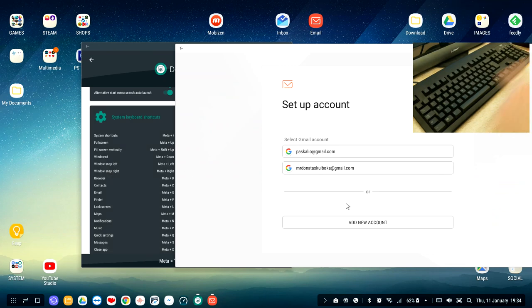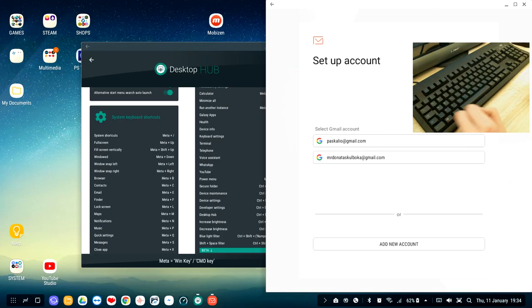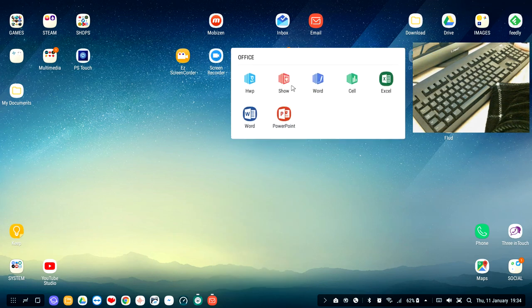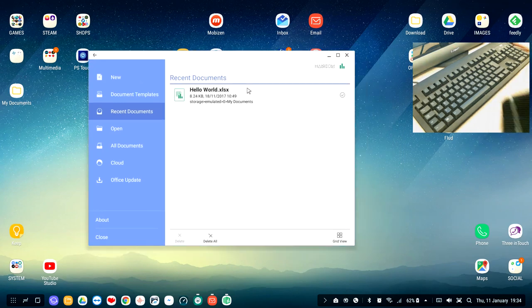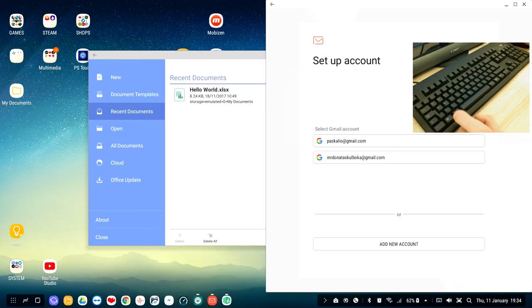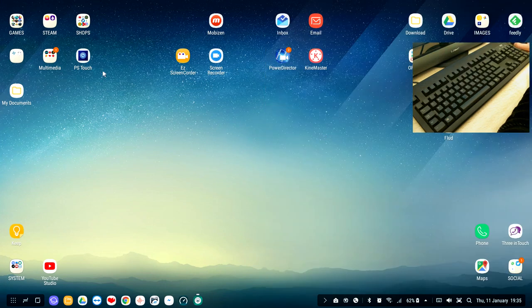Window snap left and right: Meta+Left snaps the app to the left side, and Meta+Right snaps it to the right. So if you want to multitask — for example opening a spreadsheet app and email — snap one to the left and one to the right, and you have two apps side by side at exactly 50% each. You can work on both apps at the same time.